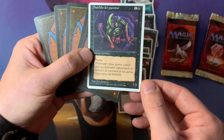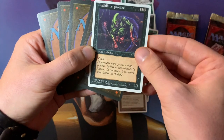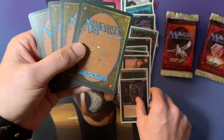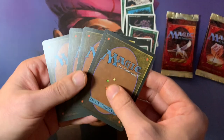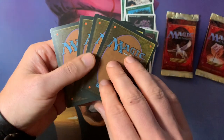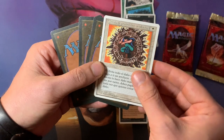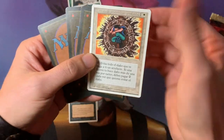Let's flip it. So this is a 1/1 flyer from The Dark — I kind of forgot the name but I know it flies. Here we go, hoping for a Strip Mine, Swords to Plowshares — a Counterspell would be pretty sweet. And we have a Circle of Protection: Artifacts.